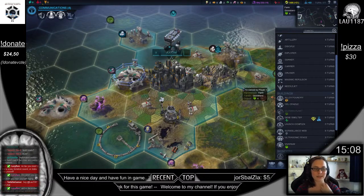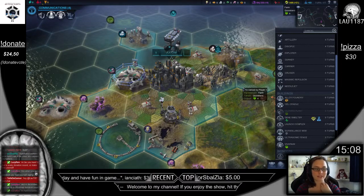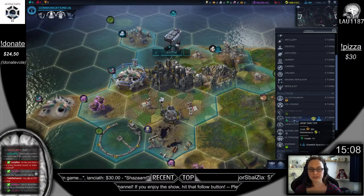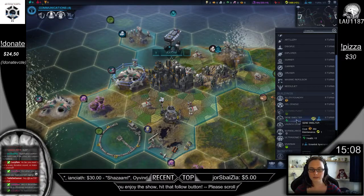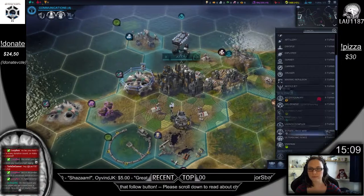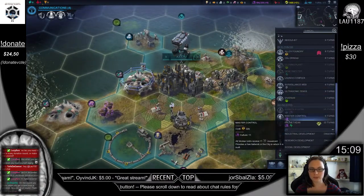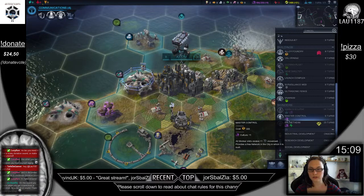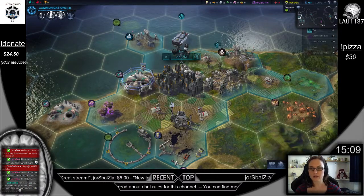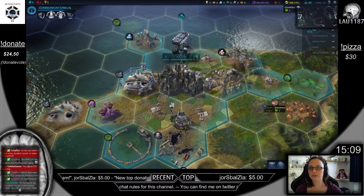In December, you can do Christmas donation sounds — yes, I will definitely do that. We can go gene smother for more health — that could be a good idea. Or master control, only six turns to get that — all work units receive plus one movement. That's nice. That's a wonder, so no one else will be able to build that, I don't think.